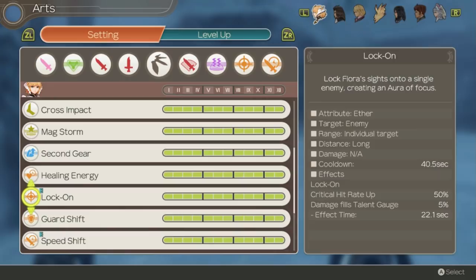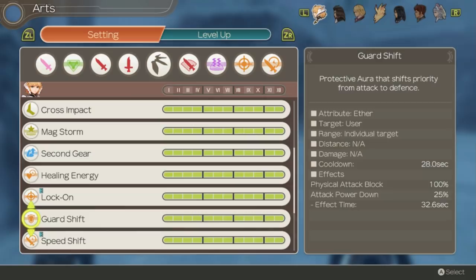Guard Shift is an aura focused on defense. I don't personally like to run this but if you want Fiora to be a physical tank this can be very useful, though I'd recommend focusing more on agility tanking as always.